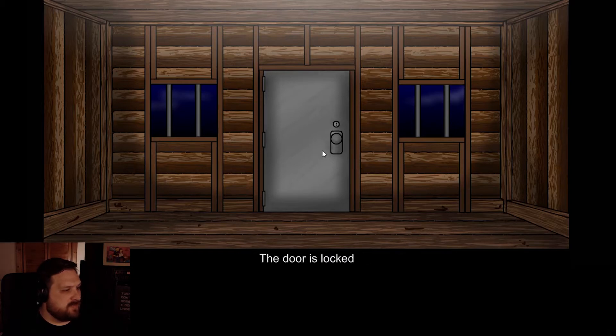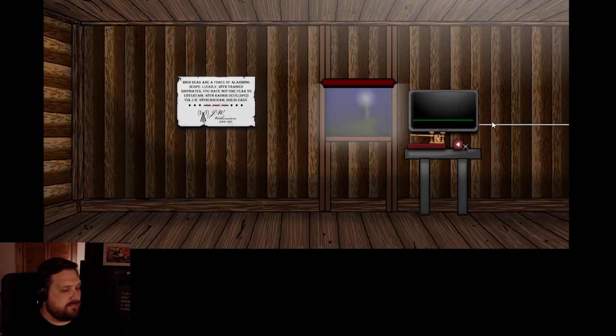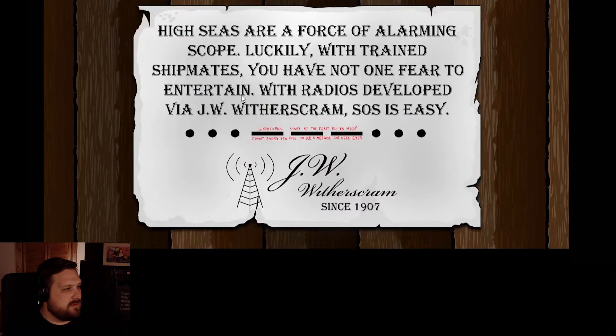Clickable. Windows and barn door is locked. Doesn't seem to be anything clickable. What have we got here? High seas are a force of alarming scope. Luckily, with trained shipmates, you have not one fear to entertain. With radios developed via JW Widderscram, SOS is easy. Widderscram.